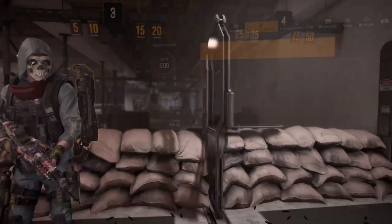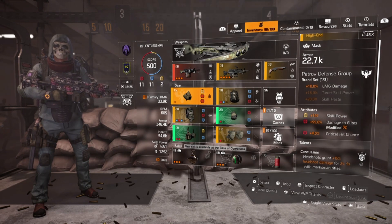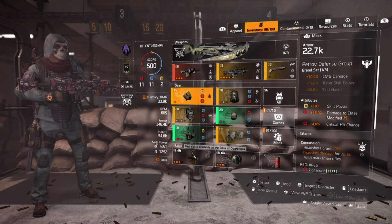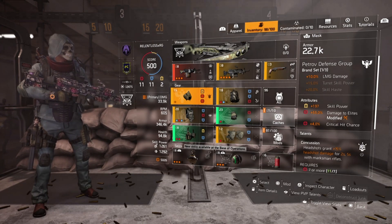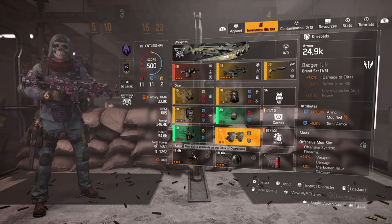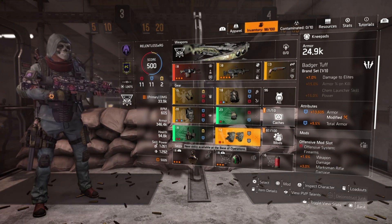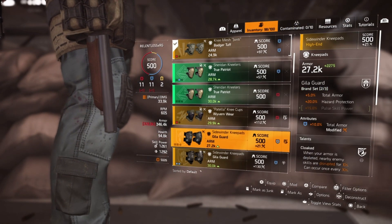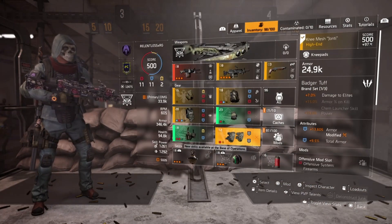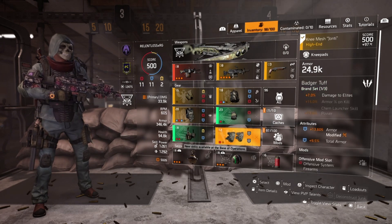Let's hop into the build itself — this is pure PVE and these are the exceptions. You don't have to use Concussion; I put it on there more or less for extra damage. You can go with Hazard Protection, Empowered, or if you want more skill power, the sky's the limit. Also, if you don't want the one-piece Badger Tough bonus which gives you 7% damage to elites — putting this build at 100% damage to elites — then you can switch out for Heligard pieces with any talent you choose, whether it be Cloaked, Empowered, Insulated, or Patience.